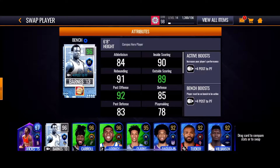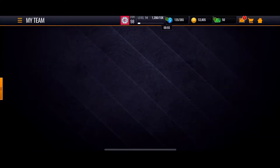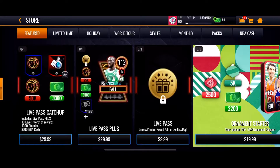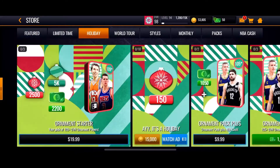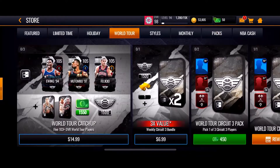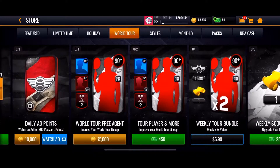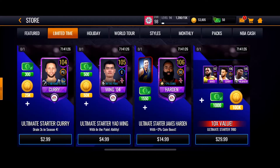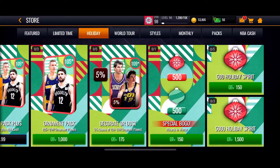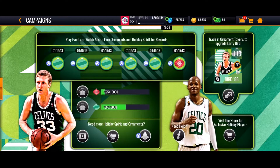Power forward - yeah, so this is what the team is right now: 98 overall. I will go ahead and open up some more packs and do a quick event to get some packs. Let me check if I can open any more World Tour packs - actually I can't, so I'm not gonna be able to open any more World Tour packs. I'll just go ahead and check out the holiday campaign and show you guys what I'm at so far.